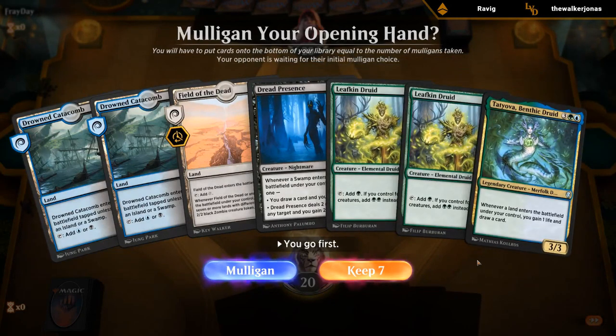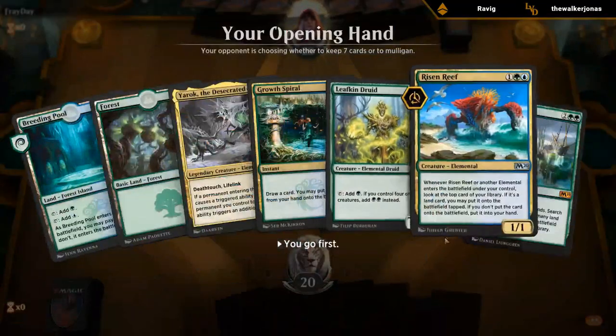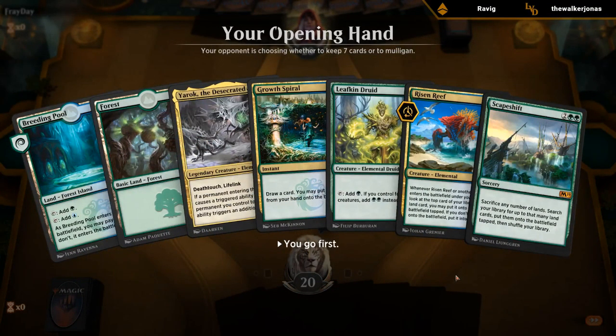This hand is a little awkward without green mana to cast the Leafkin Druids, so we'll mulligan. The London Mulligan is definitely good for this deck since we're kind of like a combo deck that needs a certain amount of pieces for the deck to function — getting to have a fresh opening seven and then put one on the bottom is much better than going down to six. This new hand seems fine.